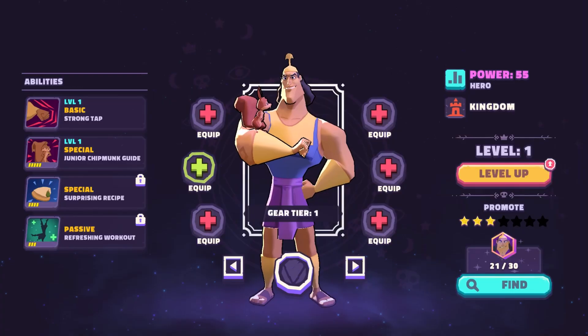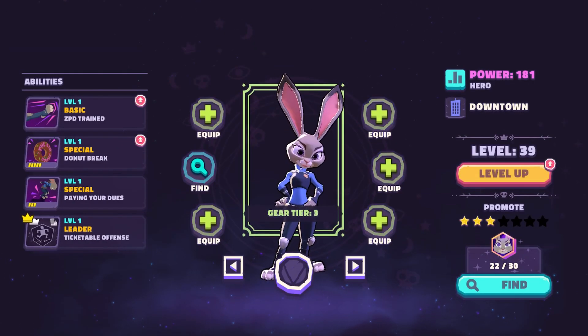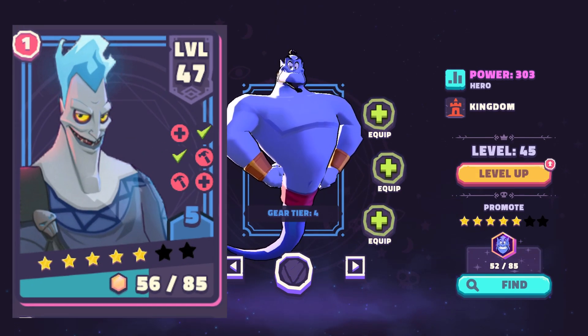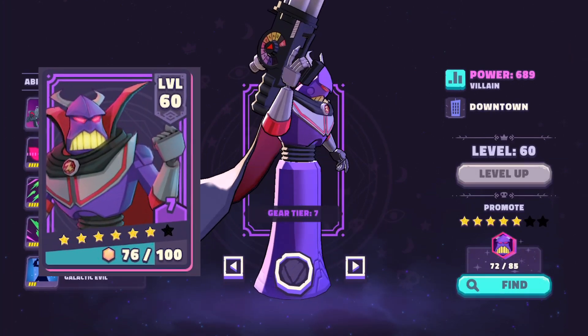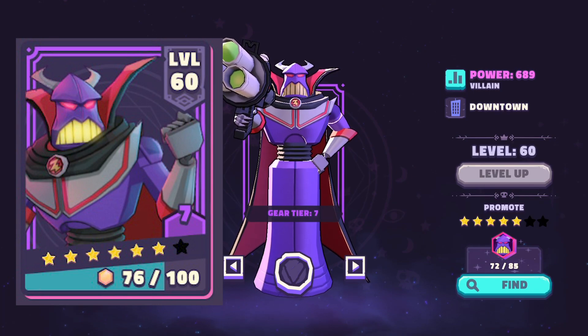Now each gear piece is assigned a tier, and you can see the tier that your characters are on based on the color around them. You're going to have a white border around tier one characters when you first get them. When you level up to tier two and three, they'll have a green border. You then get a blue border in gear tiers four, five, and six — so get used to blue because that's going to be most of your roster. And finally, once you get them to tier seven, you get the infamous purple border around your character. You'll have to reach a certain level before you can equip a new gear tier.